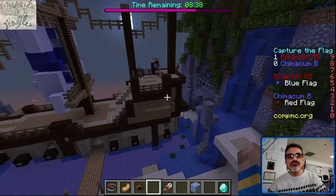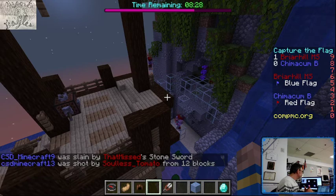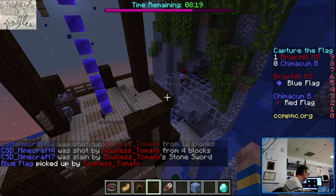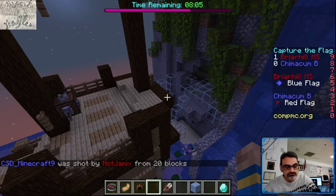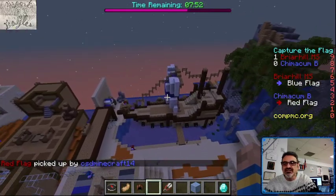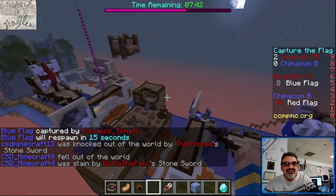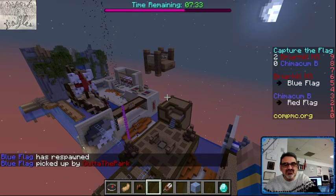One of the Briar Hill players got in — they're red and they're attacking our base. Let me back up so I can at least have a good view of the map. They're ahead now, two to zero. Come on, Chimicum! You can see when the flag gets captured and it's making its way across the field because it's really long. It's kind of funny looking to see this little Minecraft character taking that huge flag.